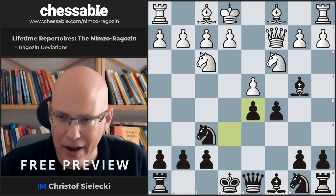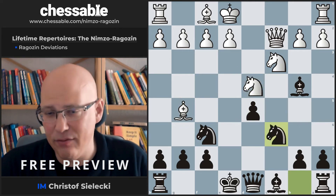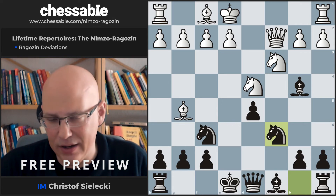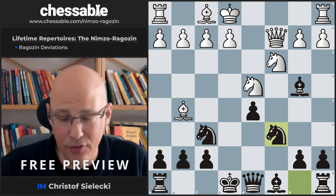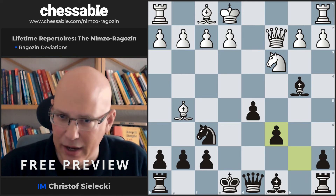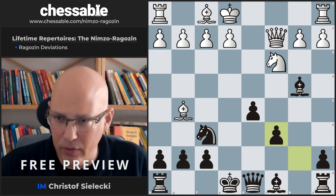One line that is possible is Bishop g5 — takes, takes, takes, Knight c6 — and we are rapidly developing. It's not even easily imaginable how white is not going to take on c6 now. e3 is also a very meek move in this context.